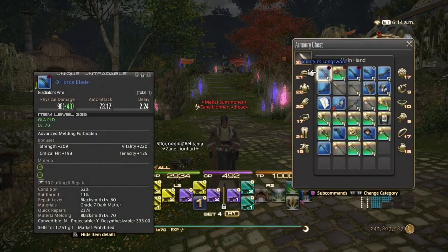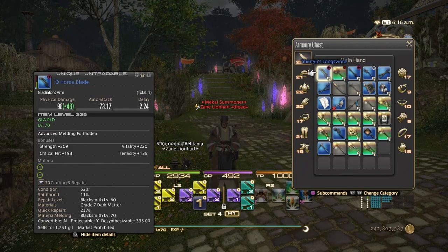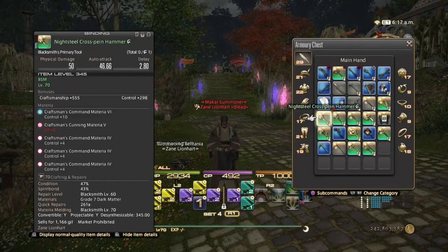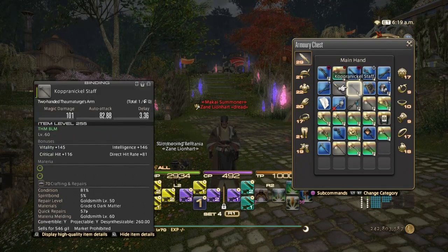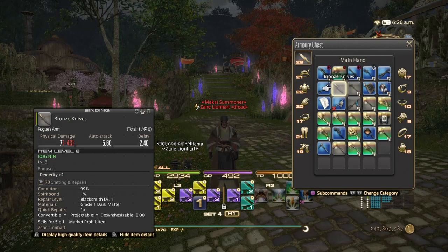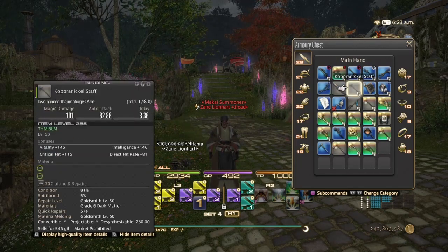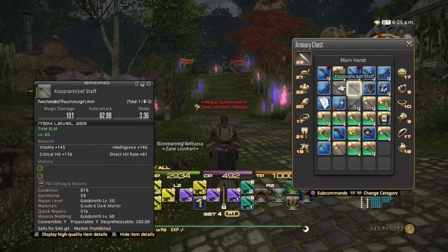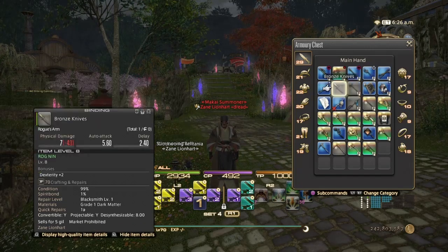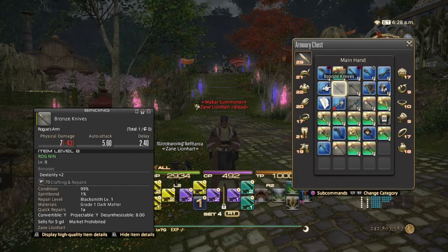Now let's talk about your Armory Chest. Throughout your adventures in Final Fantasy XIV you will accumulate a lot of gear, weapons, and tools for crafting. To free up space you can: one, sell the item if it's crafted; two, desynthesize it; or three, convert it into materia. To convert to materia you need 100% spirit bond. To desynthesize, you need to level your Desynthesis skill to a certain point. The only gear that can be desynthesized is crafted gear, raid gear, and dungeon drops.